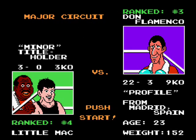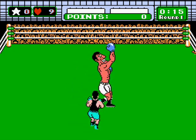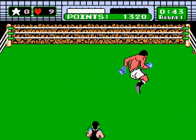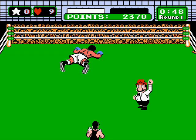Don Flamenco has a very fast uppercut, but that's all he has. He'll start by taunting you and will do it all night if you let him. He'll take a swing, block it, and follow it up with his uppercut. Dodge it and alternate between rights and lefts — don't stop until he goes down. After he gets up, he'll try his uppercut right away. Dodge again and do the same, and he should be knocked out as long as you haven't taken any damage.